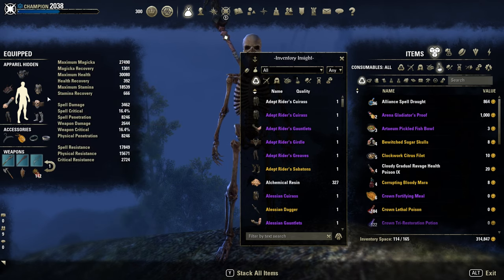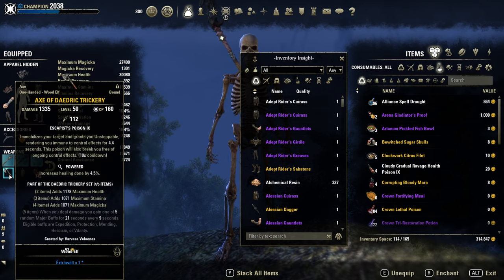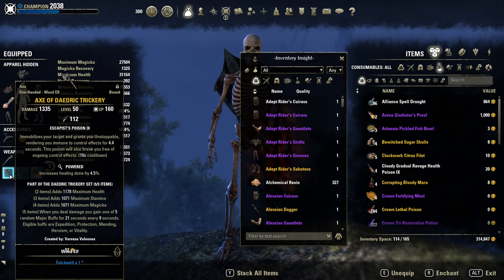Our back bar set is Dandrick's Trickery for Major Heroism, Major Protection, Major Mending, Major Vitality, and Major Expedition. One of the strongest craftable sets out there with Clever Alchemist — pretty strong.